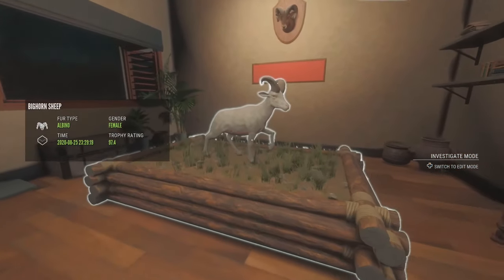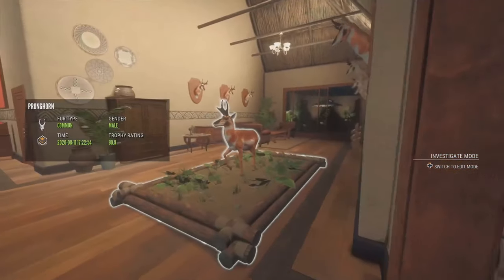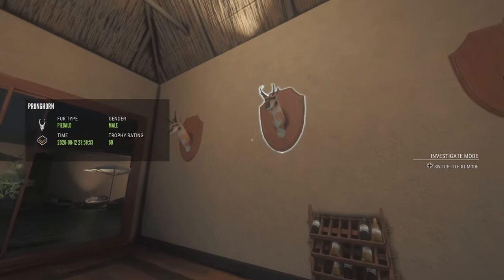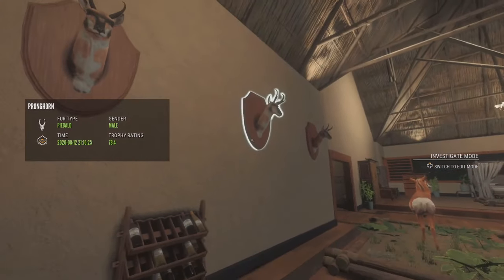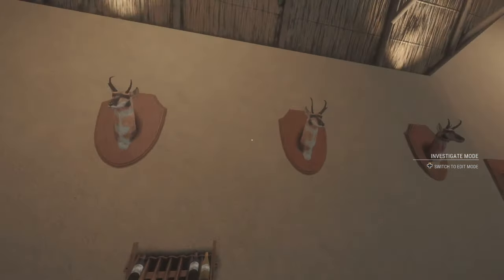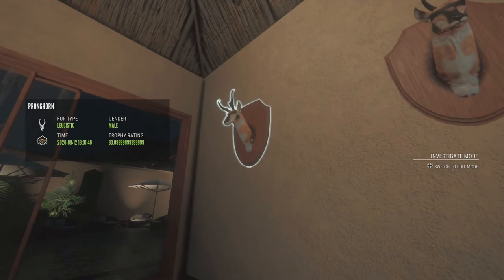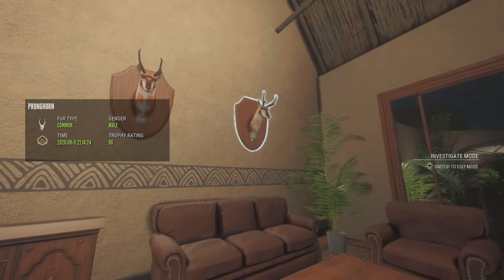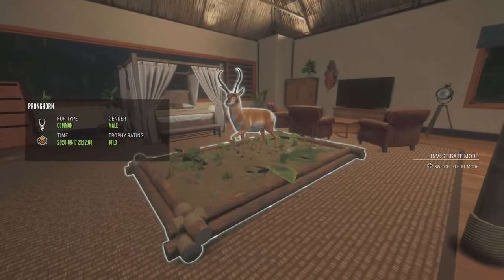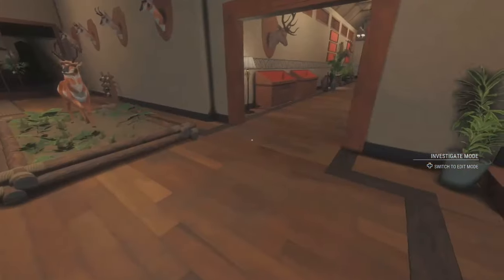In here I've got an albino bighorn with a nice gold up there. Over here we have my pronghorn room. I've got a diamond right here - this was the first diamond I got. We've got a dark, we've got a piebald, we've got another piebald. They both have the spots - I haven't found the other variation yet. Then we've got a leucistic that shows up normal, which kind of sucks. Then we've got a gold, another gold, another gold. Over here we have my big diamond, 101.3. That's a nice gold. I like the pronghorn - they're actually really fun to hunt.